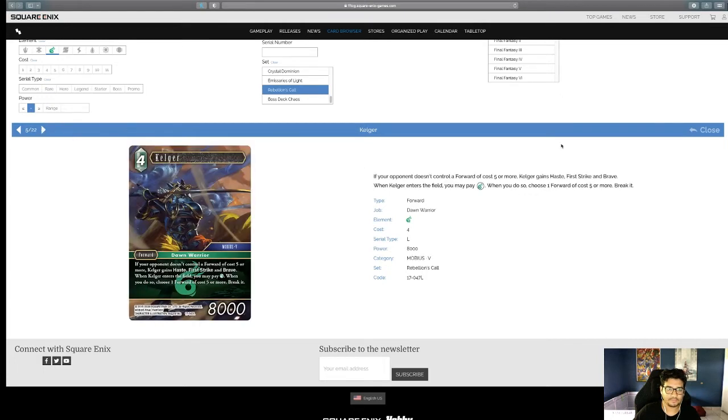Kelger — Legendary. I think he's good, I just think he's a bit late. If your opponent doesn't control a forward of five cost or more, Kelger gains Haste, First Strike, and Brave. When Kelger enters the field, you may pay one Wind — if you do, choose a forward of cost five or more and break it. I like this effect but it feels like an older effect. He's really good for breaking stalemates, especially for mono Wind.